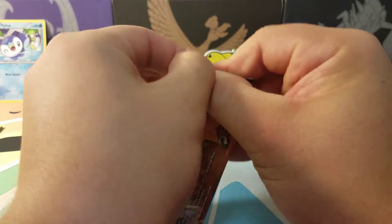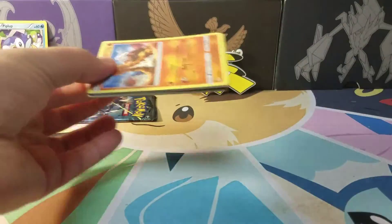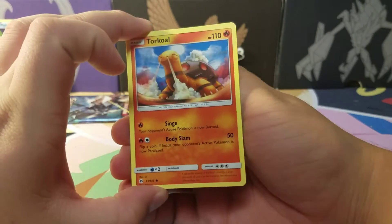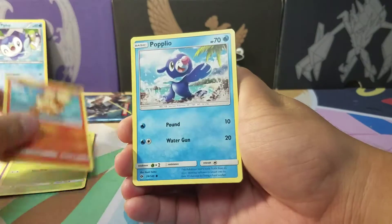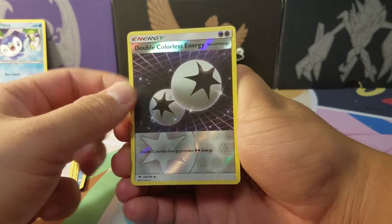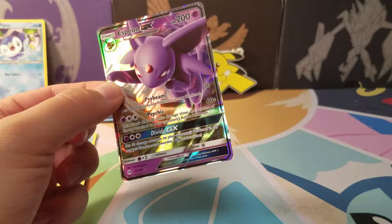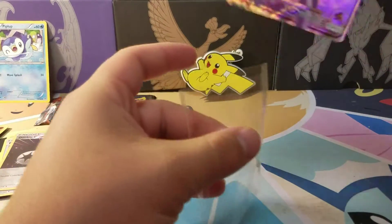Here we have Sun and Moon base set — just looking for a few cards out of this set. We have a Torkoal, Zubat, Grubbin, Growlithe, Popplio, Fairy Energy, Herdier, Charjabug, Poison Barb, Reverse Double Colorless Energy, and an Espeon GX. Not bad — actually pretty good. I just traded my last one and I know people like Evolutions, so I'm happy about this.